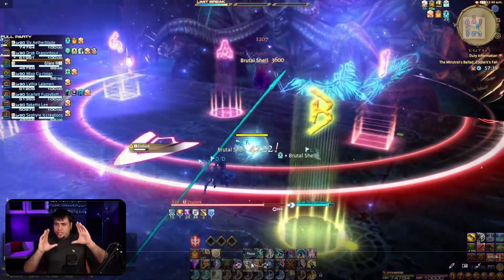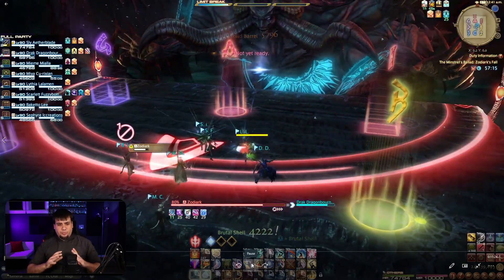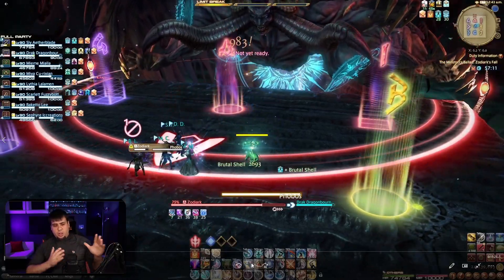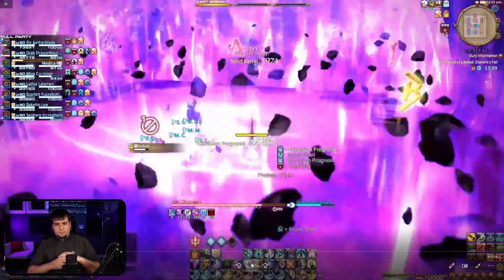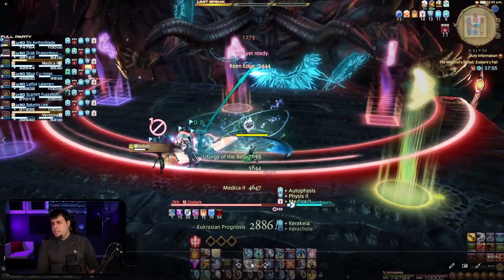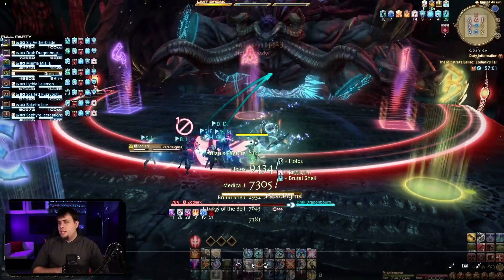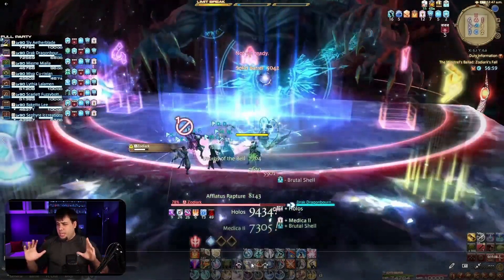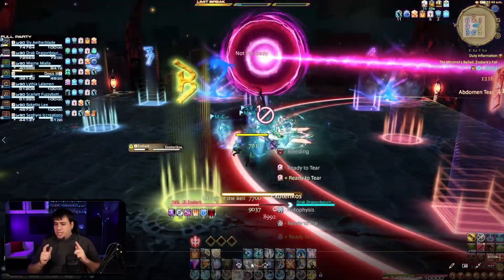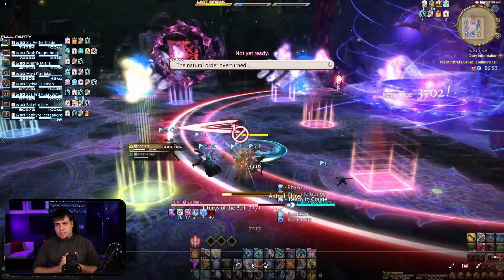So overall, a couple of things can overlap and get a little hectic. Moving forward, Zodiark is at 80% — starting to put all our DoTs on the boss. This healer AoE is something people need to pay attention to. There's a new debuff about 10 seconds long — that's a bleed. The bleed tick is not super hard but it is noticeable, and you also get taken down by about 30% HP, so make sure you heal that back up.